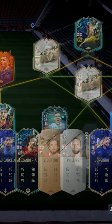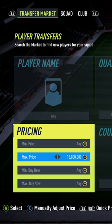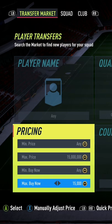Today I'm going to show you how to beat bots while sniping on the console. This is called the squad menu method. To set it up, first load the squad screen. In any blank position, click LB or L1 to access the transfer market. When on the screen, set up your sniping filter as usual.